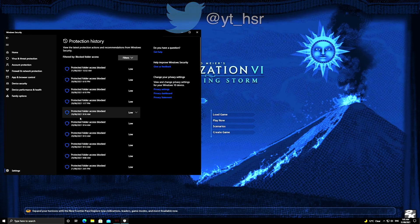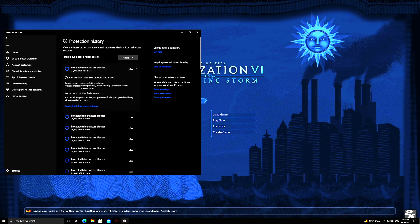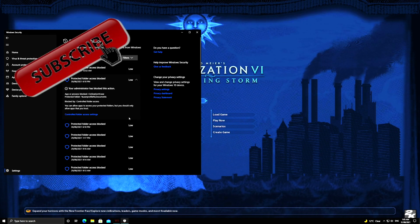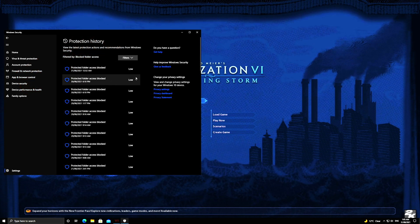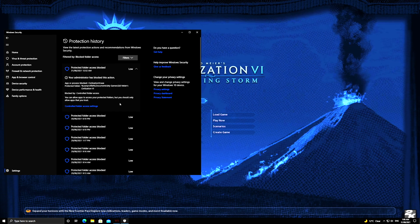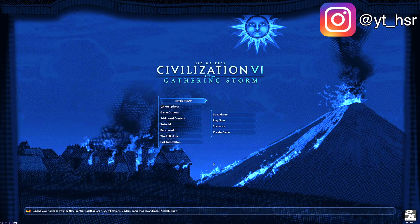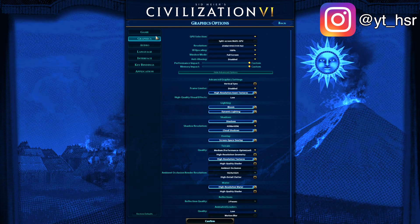Instead, you can go into your block history and see how it's been blocking you from trying to save. Get the one that's lowest, open it, and then you'll have a button there which will allow it. Once you've allowed it, it'll let you save changes.